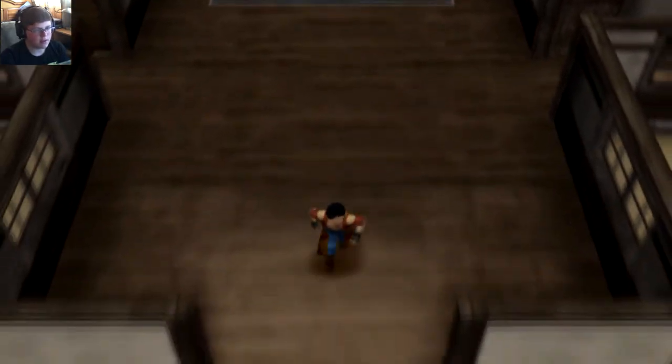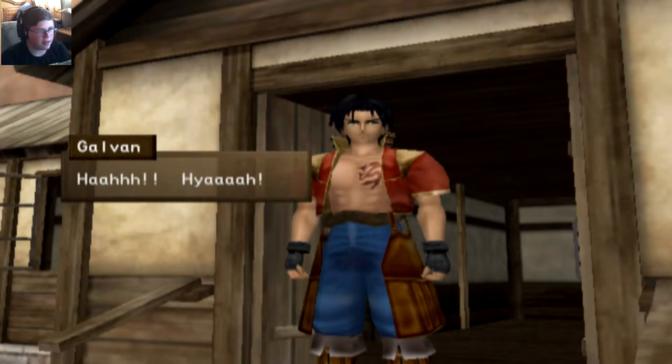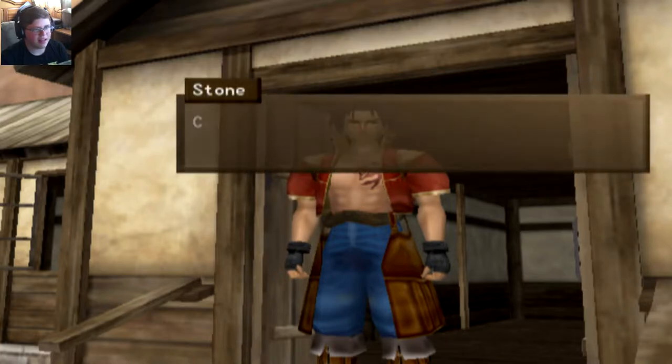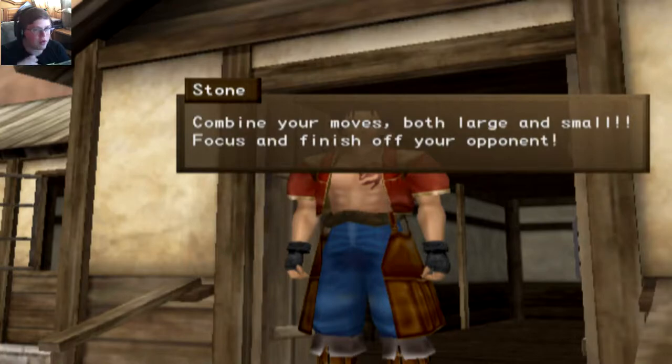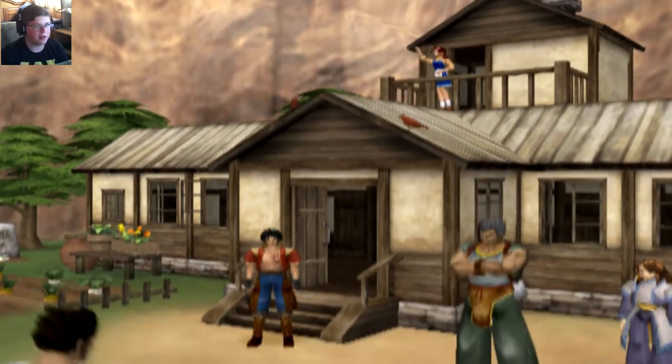I guess let's take a rest. I think that's probably what I'm supposed to do. Okay, now everyone's gone — they're probably outside waiting for me. Tighten your... guide your weight through your fist. Combine your moves, both large and small. Focus to finish off your opponent. I'm guessing Stone is giving Galvan a little lesson, huh?